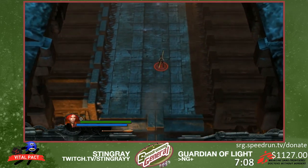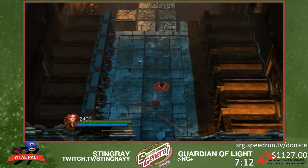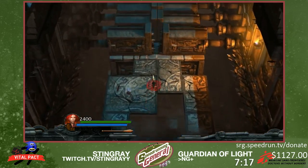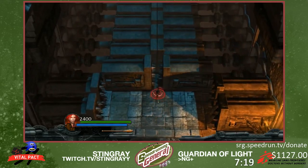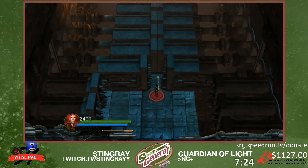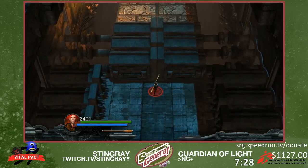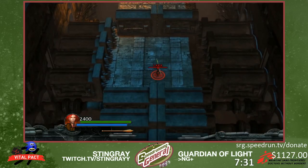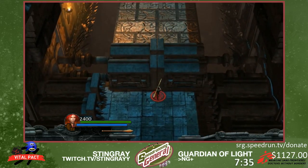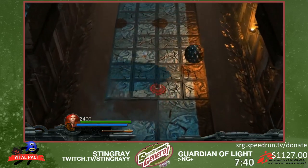I just missed a huge skip. This level, you're supposed to get five or six balls and put them on switches. But prior to that little door skip I just did, you have to jump over the door in a really specific pattern. There's just a tiny little crack you can get through, and if you roll, then jump, and hook shot, it'll actually clip you through the door — if you do it within a few frames of each other. So that's what I just did there, basically skipping the entire section of this level.